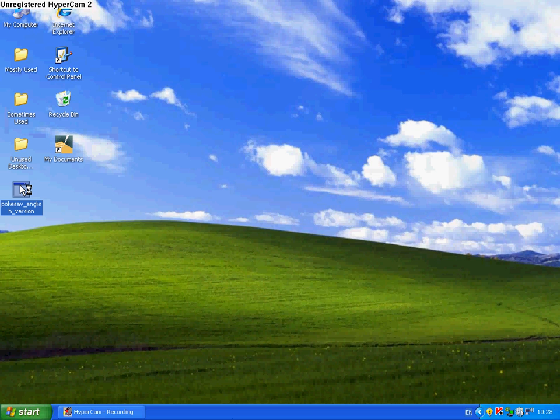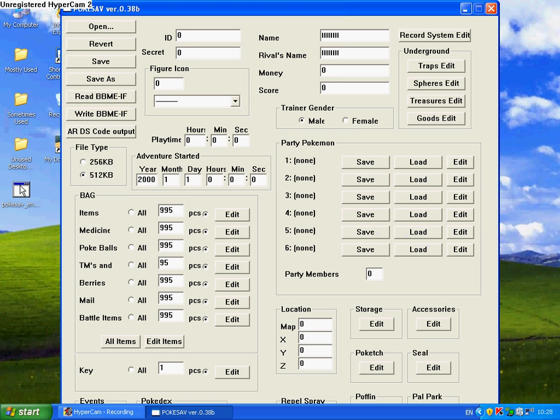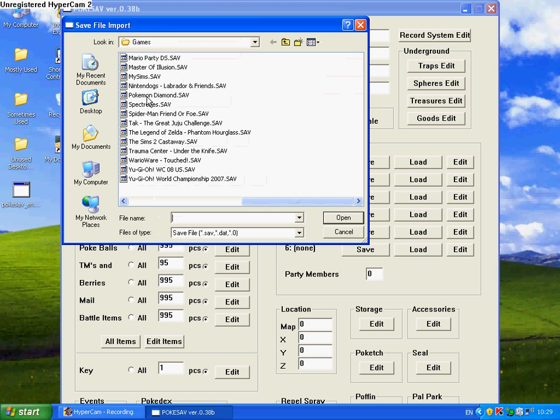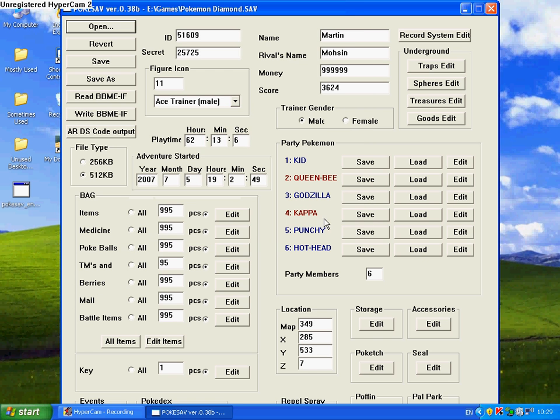There we go. Now most people would just edit all this and then go to ARDS code output, but that's not really what I do. I used to do that, then I discovered a better way which never fails. So I'll go to Open — and because it only lets you open SAV or DAT files, I just choose PokemonDiamond.sav, hit Open, and it preloads all your settings already into the game.